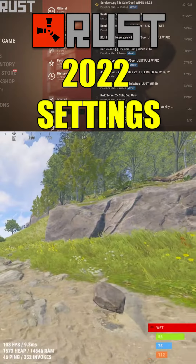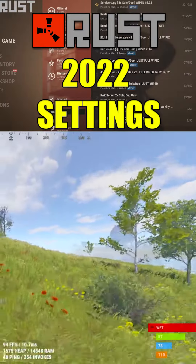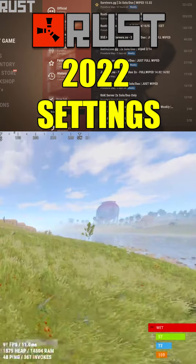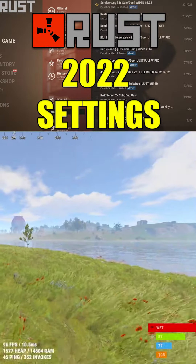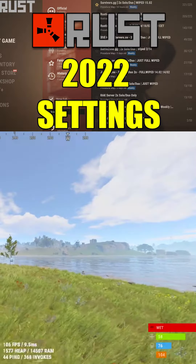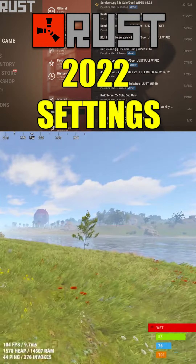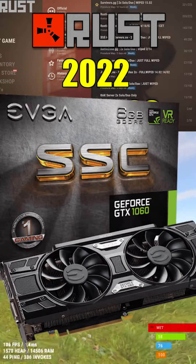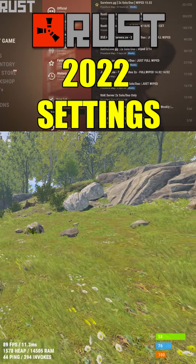Hey, what is up everybody. I figured I'd make a quick video. Rust settings are a topic that people always want to bring up — what is this, what is that. First and foremost, if you look down on the bottom left-hand corner, you can see where I'm currently at on this server. I'm getting 100 frames pretty much — it may drop to like 85, it may go up to 120, but it's about 100 frames.